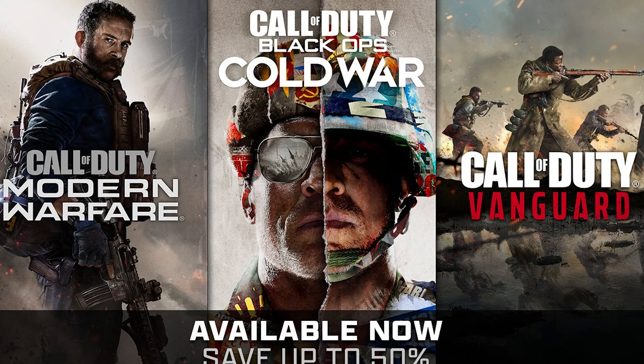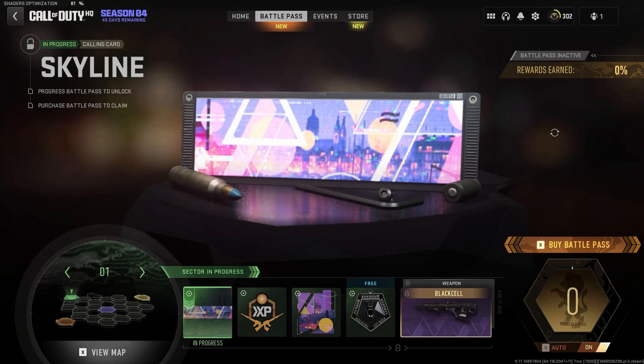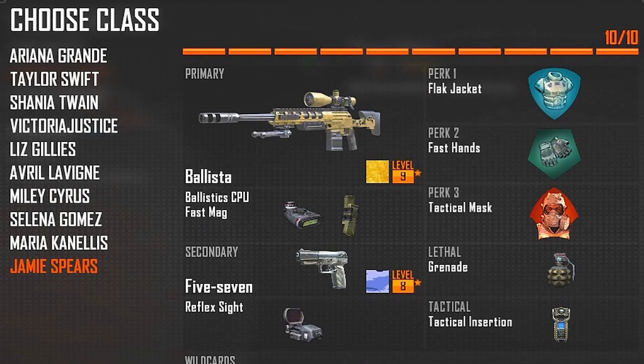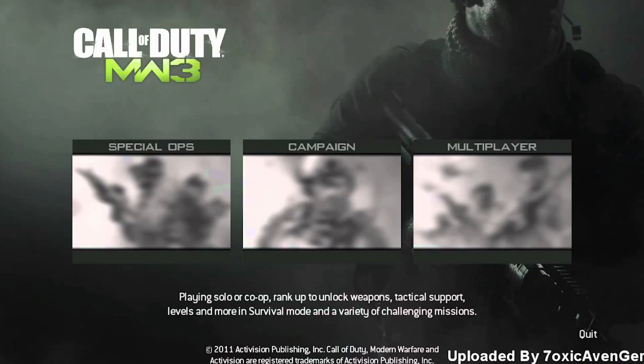If modern Call of Duty games featured simpler UIs, I would be happy, but I'm not happy. Every time I play this game, I'm confused where to go. Why couldn't you make the layout a little bit like this, or like this? These would make a better experience. The older Call of Duty games do such a better job at this — there's not much going on.